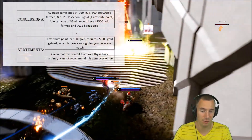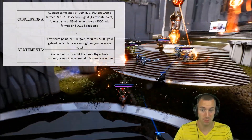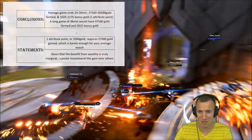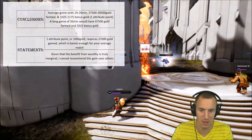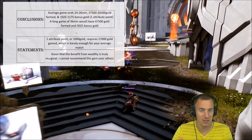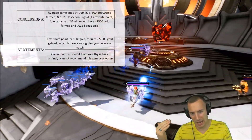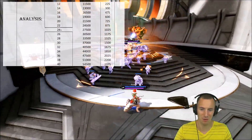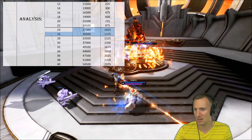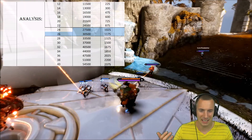Given that the benefit from Wealthy is truly marginal, I'm not going to overlook the fact that you could get other gems instead. Quick Exit is just way better. Auto Shield is going to be way better. Fast Travel — I would pick over this gem, no lie. I cannot recommend this gem over others. One attribute point is not going to do anything by the 24 to 26-minute mark. Even if you consider being one attribute point ahead and snowballing, you're not going to snowball off of one attribute point.